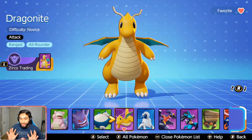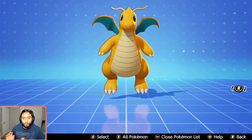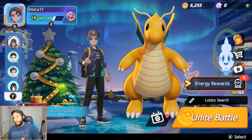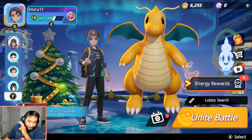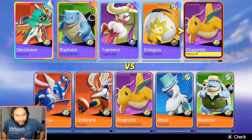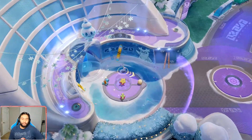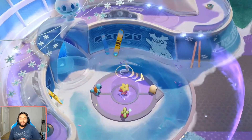Yeah, that's basically the guide for Dragonite. If you guys want to stick around, I will show you a little 10-minute gameplay session that I had with him. I was still learning him a little bit at the time, but it was a really good game. We got the brand new Dragonite — we're going to go with a melee build with Outrage and Extreme Speed. I think that's going to be the best build for him.